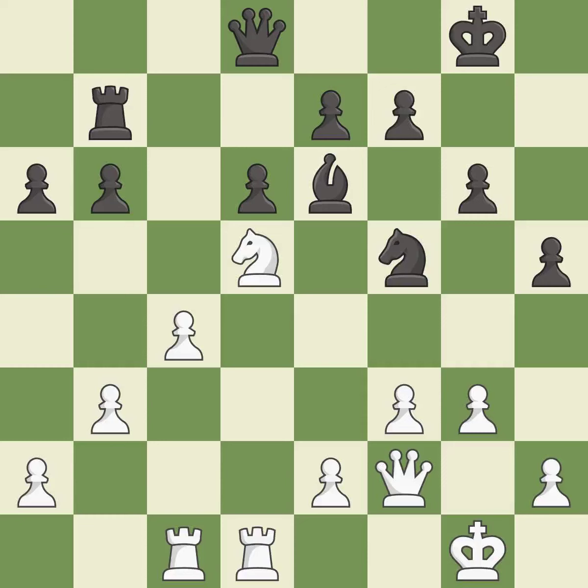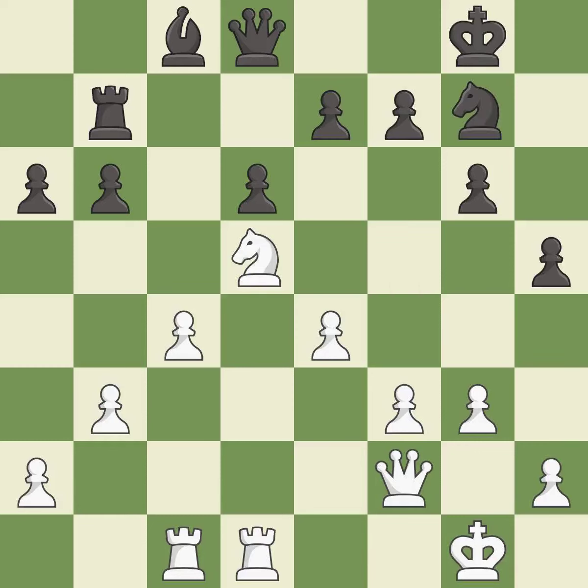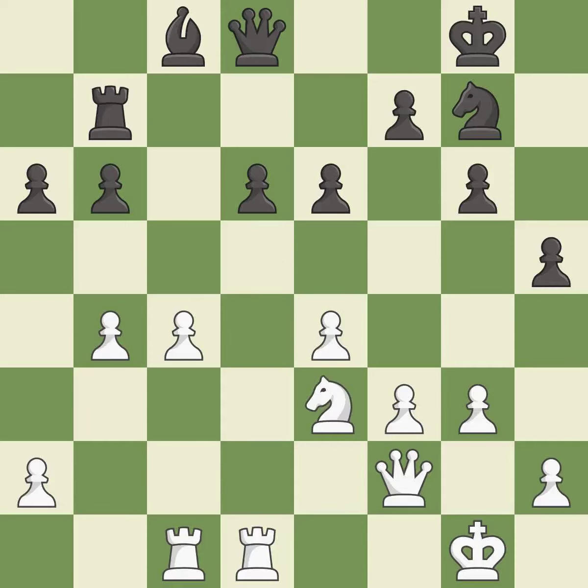This moves the queen to safety — it is excellent. That's fine — it is good. The opposing knight is kicked by a pawn and must now move or be captured — it is excellent. This move puts the knight on a safer square — it is best. A solid choice — it is excellent. This kicks an opposing knight — it is good. This move puts the knight on a safer square — it is excellent.